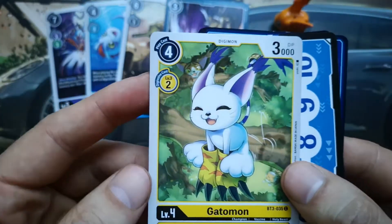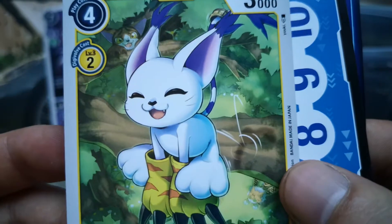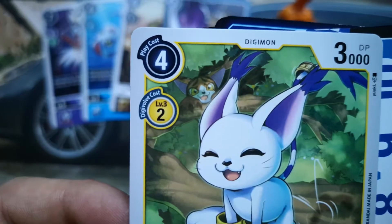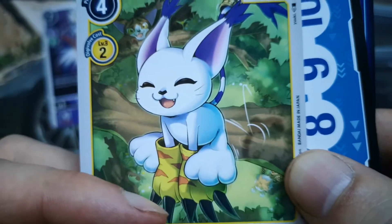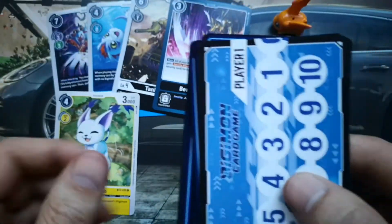Next up is Gathamon — 3000 DP, yellow Digimon, common card. But the artwork is pretty cute; she's just jumping from tree to tree, and you can see some other Digimon in the trees watching how she jumps, including another little yellow Digimon. Pretty cute.